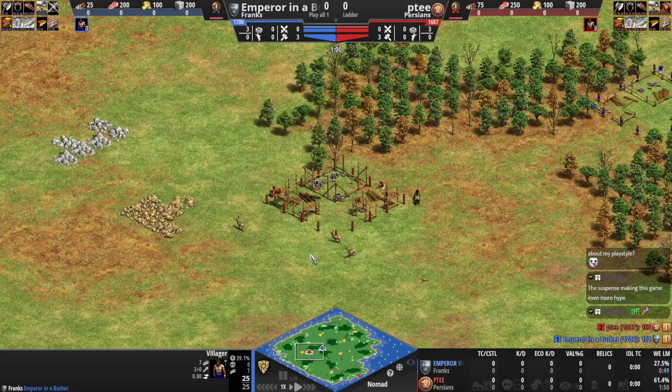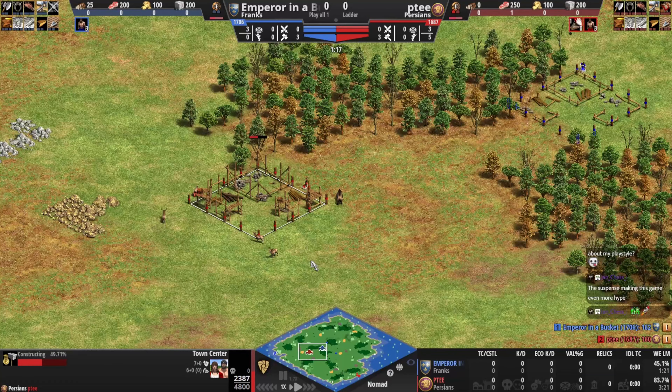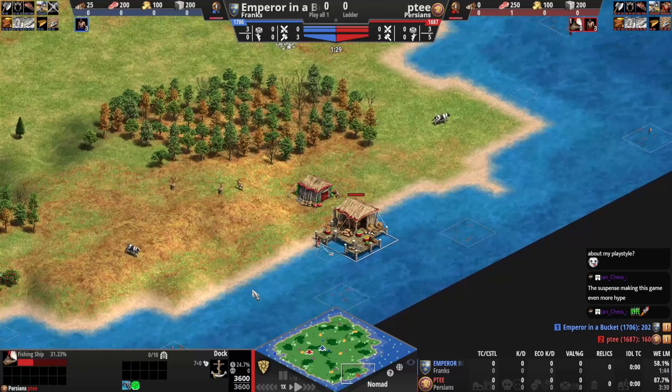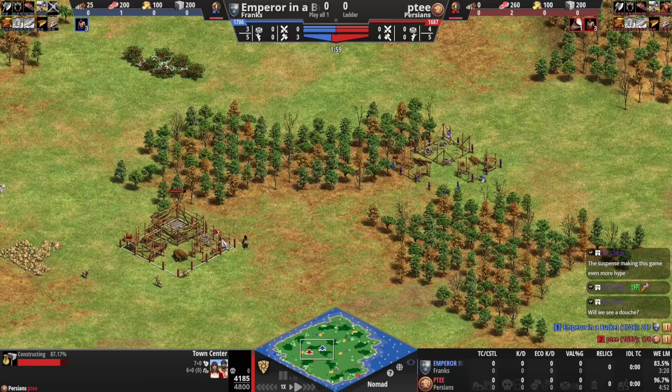We have Emperor in a Bucket playing in blue as the Franks, and he's playing against Pete PT in red as the Persians. Persians' extra HP on their TC is relevant, also on their docks, on this kind of map. They're not exactly S-tier but you'd see them commonly picked on Nomad, maybe when Spanish get banned — you have backups: Malians, Persians, Franks. The cheaper castles can be kind of nice later on. Both players are around 1700, so very very good.